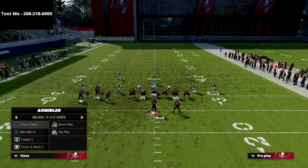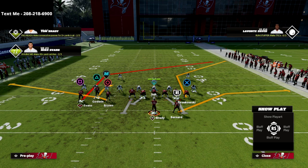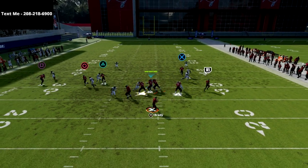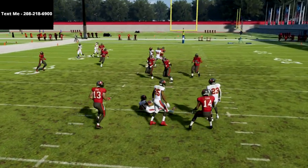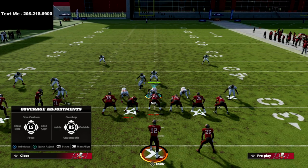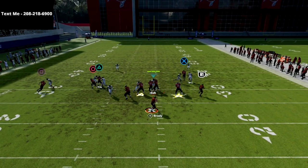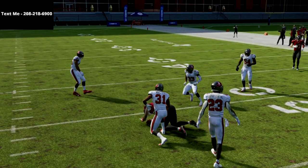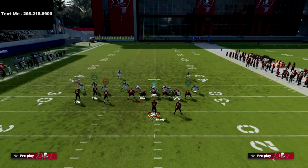Against man-to-man out of bunch tight end, the corner on the right side will oftentimes move over to the left side — that's a little tell that they're going to be in man. I motioned out just a little bit too far and got some pressure, so the timing wasn't great. But what you're going to see on this route is when he cuts inside he eventually gets that inside position, and that's where you want to inside pass-lead for an easy gain against man coverage.